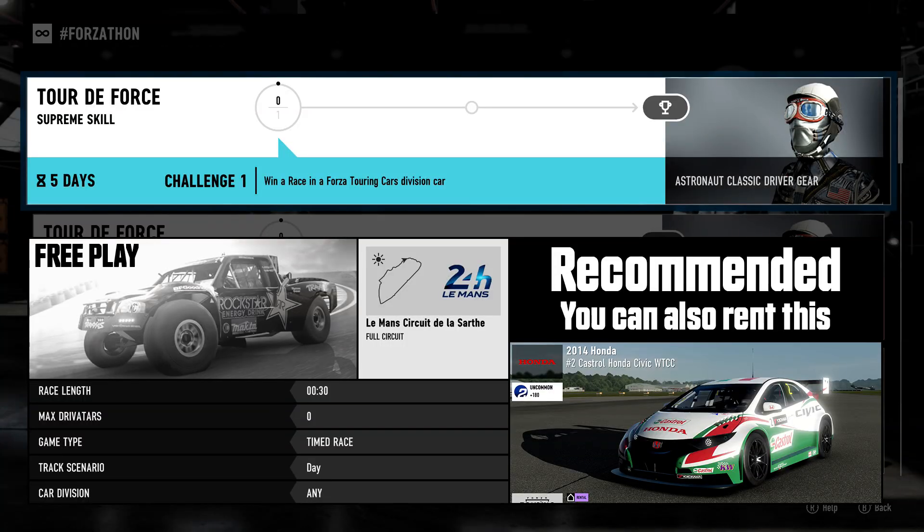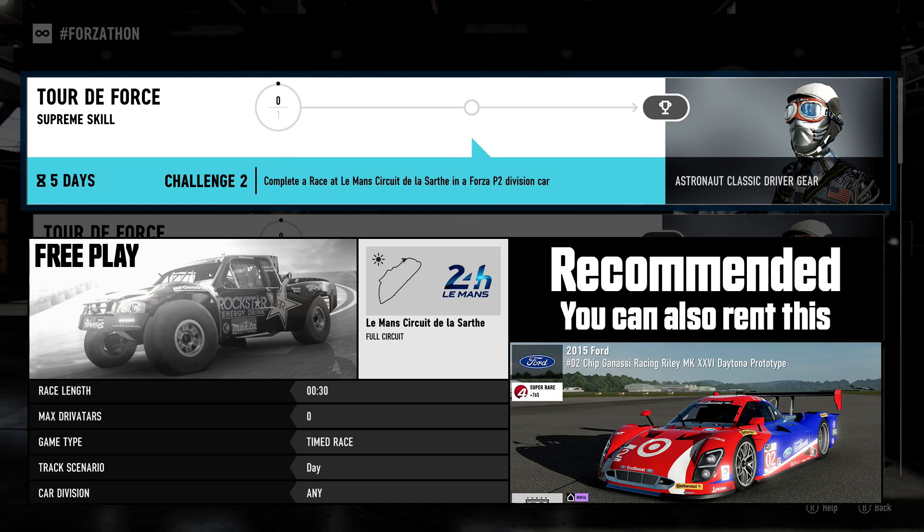The next prize on the list will be a classic astronaut outfit and you need to win a race while using a Forza Touring Cars division vehicle. I would like you to set the track to Le Mans because you will be doing this track back to back. Make sure to set up a timed race for 30 seconds and complete it in the correct car. After completing the race, hit the restart button because now you need to complete a race while using a Forza P2 vehicle. After switching rides, just go back on the track for 30 seconds to claim your reward.